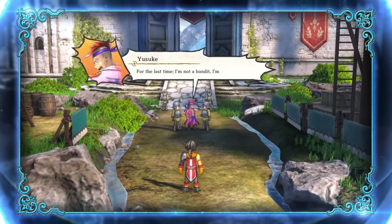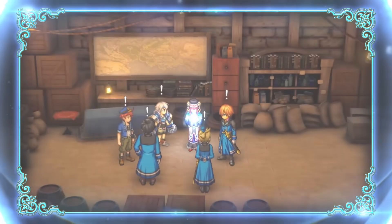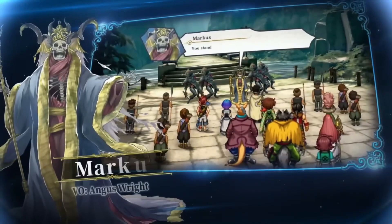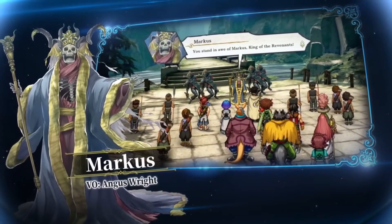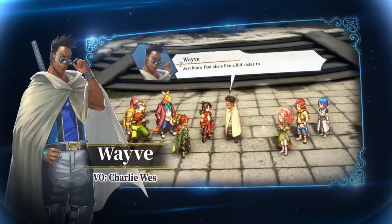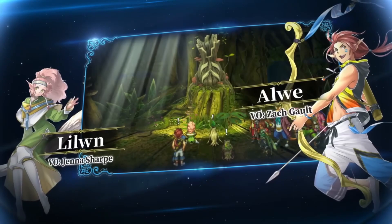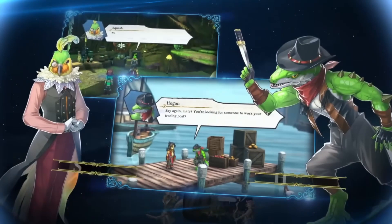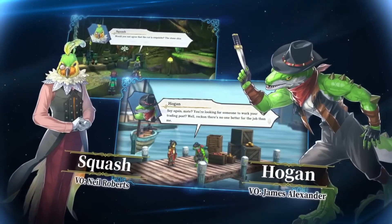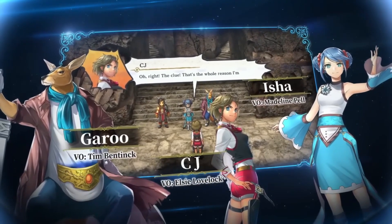Like the Suikoden series, not every character you meet is going to jump at the opportunity to work with you. Some will have specific requirements, and while I assume most will be relatively simple, I am looking forward to seeing how hard you'll have to work to recruit specific characters. The characters I was able to recruit in the opening areas all had different abilities, and one even took up multiple party positions, which I thought was really interesting.